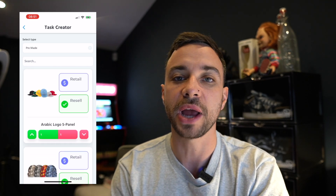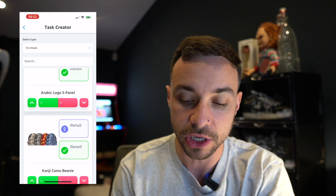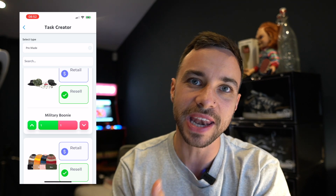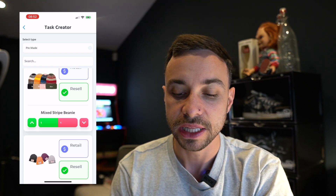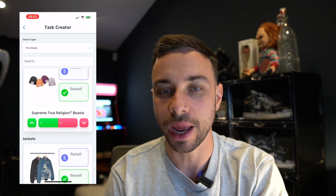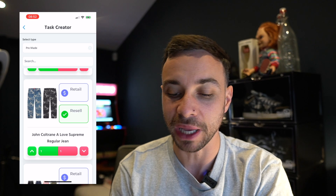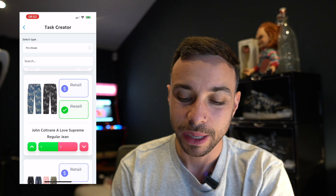We then go into the main drop. The Arabic logo five-panel — I'm a big fan of it but a lot of items have been bricking recently, so I don't think it's going for much. Same with all the hats really. There's a camo beanie, a military boonie which is actually pretty cool and it's the right season for it here in the UK, so it might be worth going for if you've already got customers. Then there's the mixed stripe beanie — not that nice — and then we come into the actual True Religion collaboration. Honestly, none of this stuff is really a go.